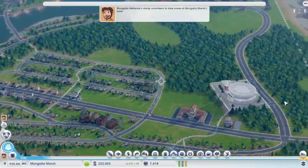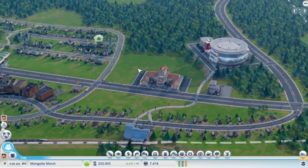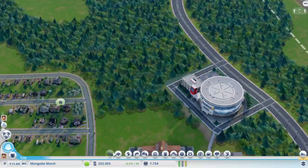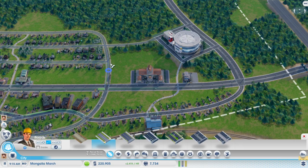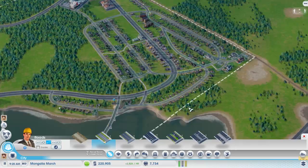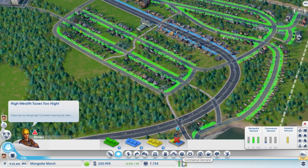Hey guys, James here today, and welcome back to SimCity. We're in Mongolia Marsh this time, as we were before. Basically, what we need to do — or what I gathered from the comments — is we need to get high-wealth tourists, or medium-wealth tourists to come. We also want to expand this quite a lot, so we'll leave a lot of space. I'll leave this area here for the casino, and hopefully we'll go from there and make it pretty damn sweet.